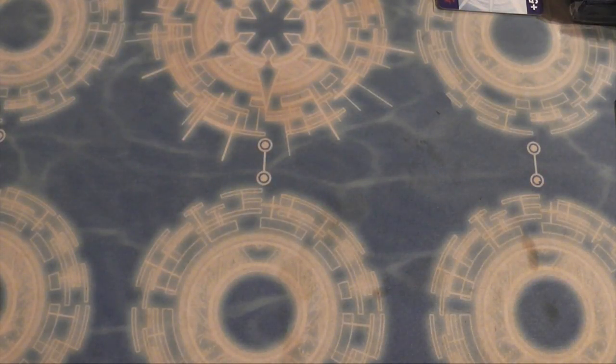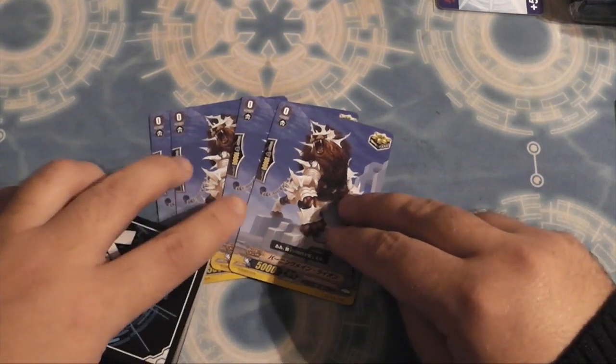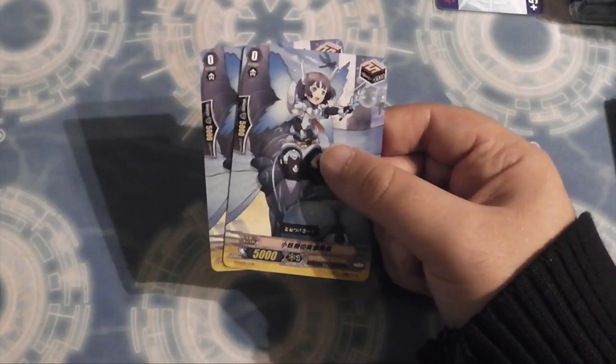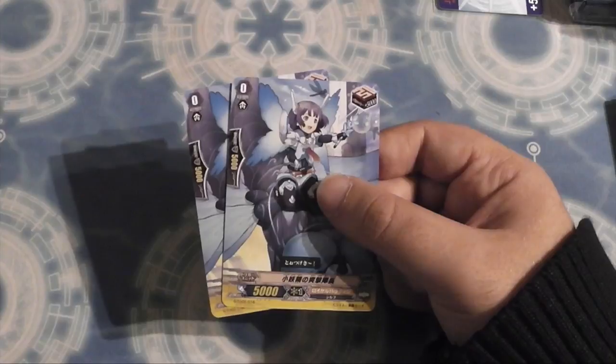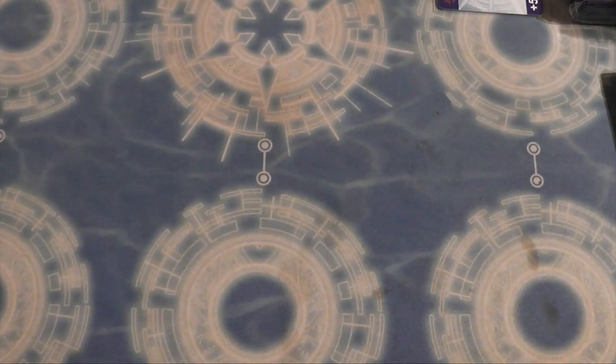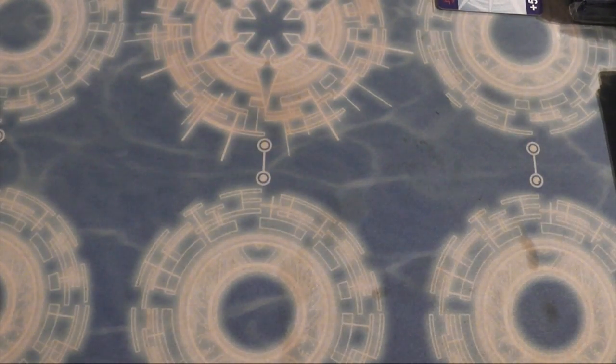Now the triggers. Card 15 — Burning Mane Lion, vanilla critical trigger with great artwork. Then your draw trigger — card 16, Little Fairy of Assault Captain. Four stands as you'd expect — Night of Festival, with super cute artwork. And four heals — it's a healing Pegasus type.